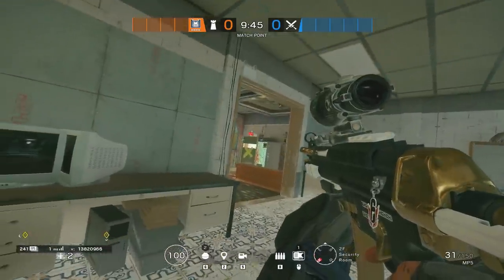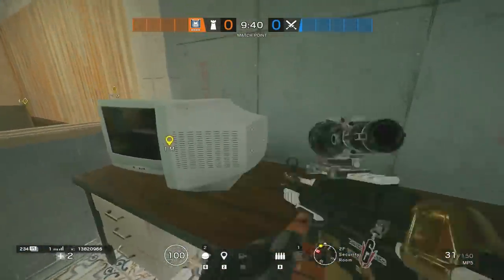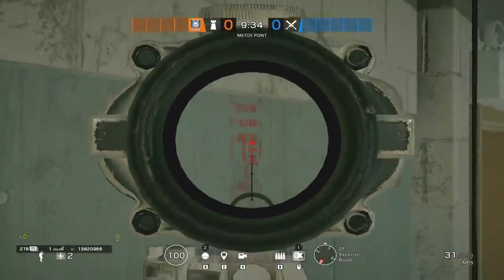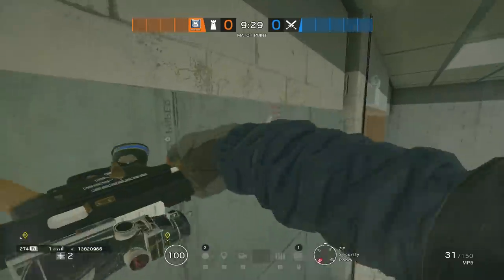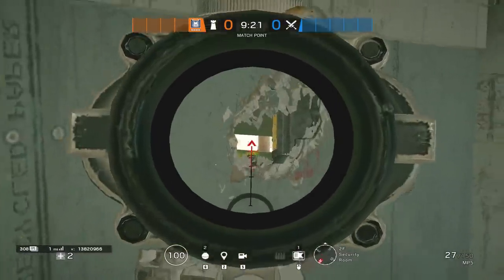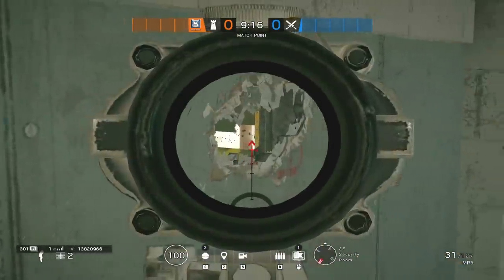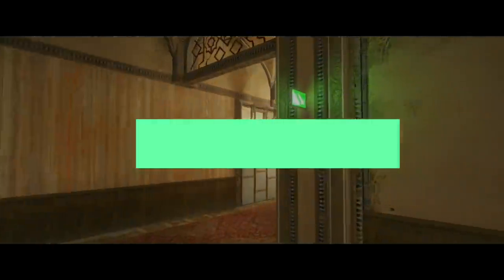Taking a look at this first angle on Border - this is a really straightforward one and it can be a little bit risky to use, but I've used it so many times and caught so many people off guard. By opening up a small section of the door on break room and going around into CCTV, by standing up on top of the monitors you can break a small hole in the top of the wall and watch that break room door. People coming in from the valley spawn will be peeking in there to see if there's anyone holding inside CCTV, and you can catch them completely off guard and get that early pick in the round.